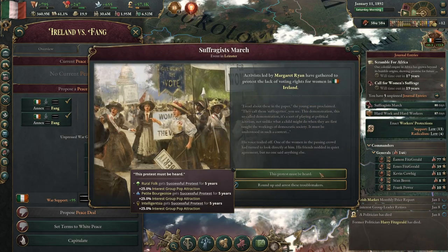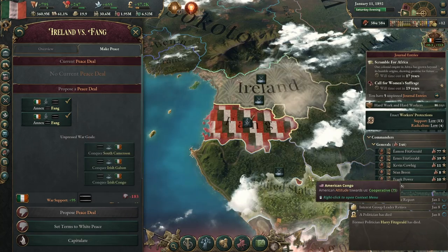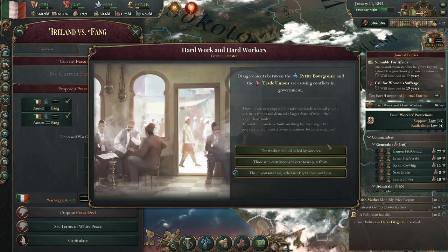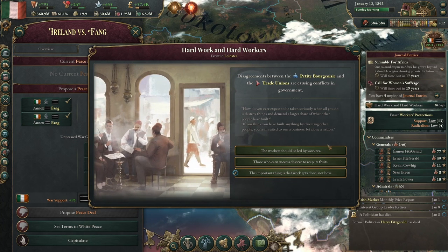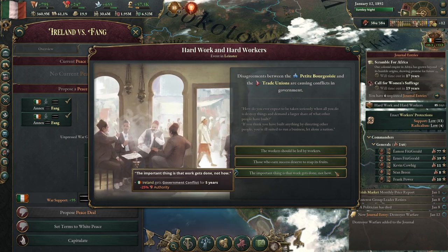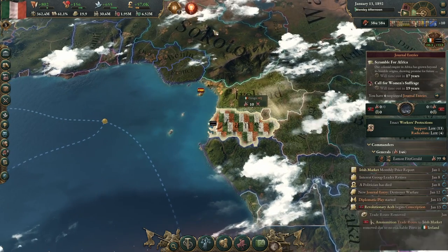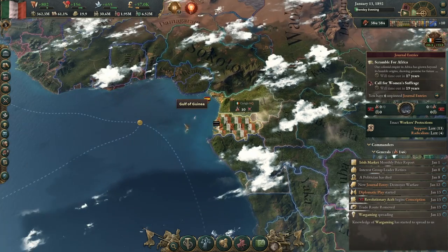Suffragists march. I think we should go down that path, and then workers — somebody's going to be upset. Actually, I've got plenty of authority so I will just take the middle road there and not upset anyone.